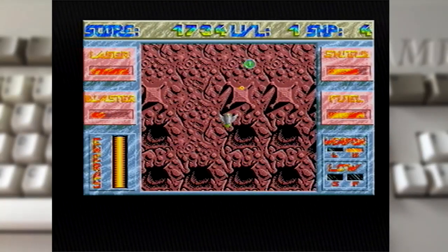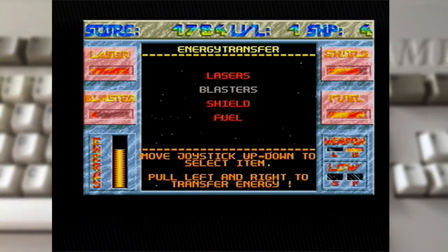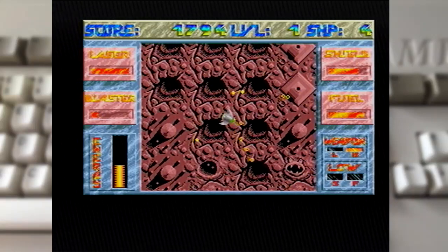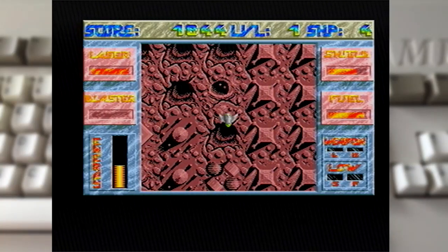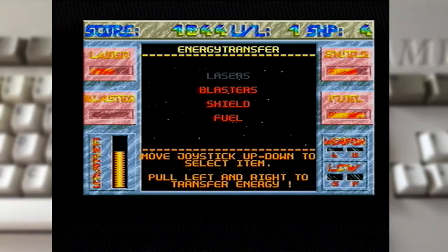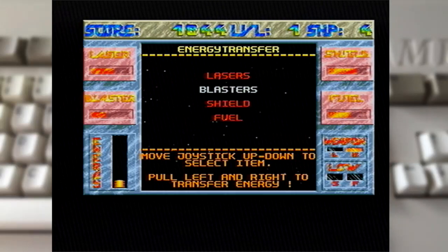I'm sitting here playing and switching controls, and I find myself wanting to use the spacebar to toggle and I jump to my laptop doing the recording and not to my Amiga. It's really weird. Our blasters are out — let's trade some lasers to refill the blasters, and lower the fuel.